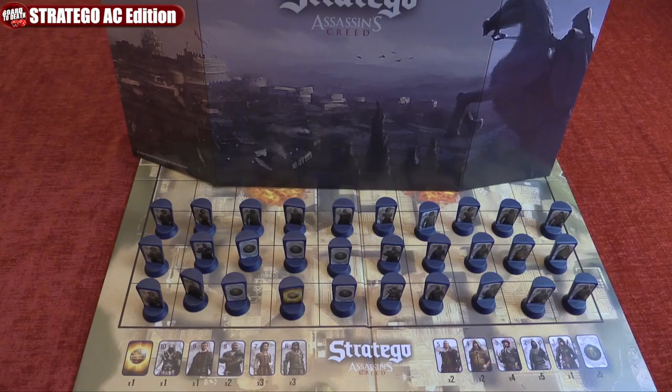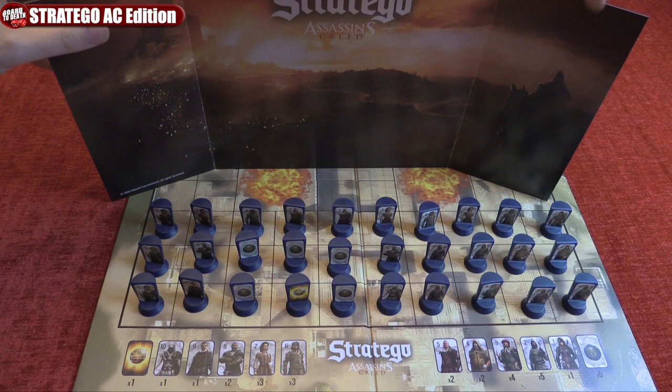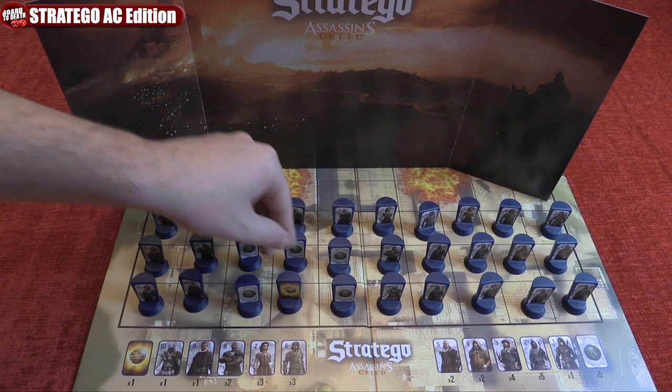To set up, both players will get their pawns and place them on the three back rows of the side of their board. Use this screen to hide your placement from each other. Your pawn should be facing you so that only you know what each pawn is. The bombs can't move and neither can the apples, so be careful and mindful of where to place them. Remove the screen once both players are ready and you can now start the game.